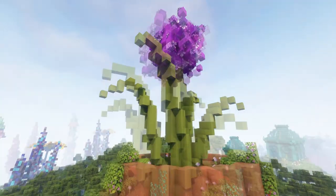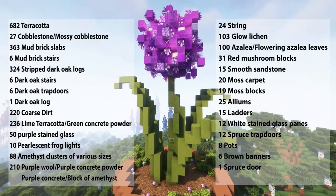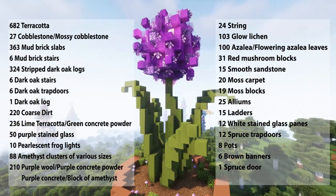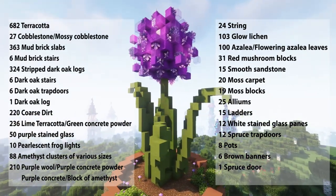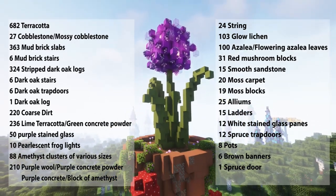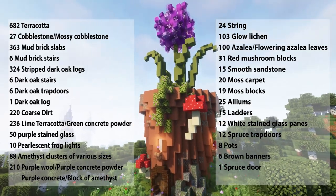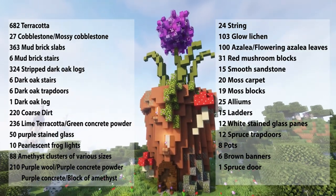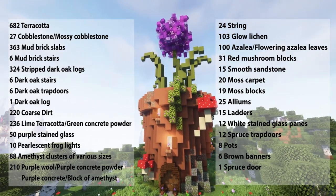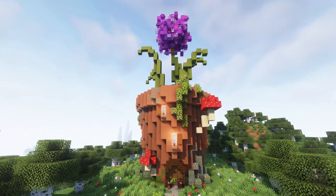So let's get building. Keep in mind that the purple materials as well as the amethyst are for the top of the flower, and every flower is going to be a little bit different, so I recommend getting a few more blocks than what I've listed here so you can play around with the textures. Also keep in mind that you'll have 12 blocks of terracotta left over, as that allows us to build the pot and then break in the windows, which makes building this a whole lot easier.